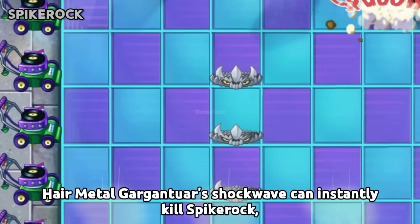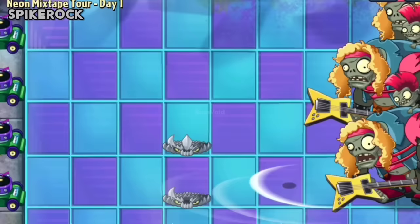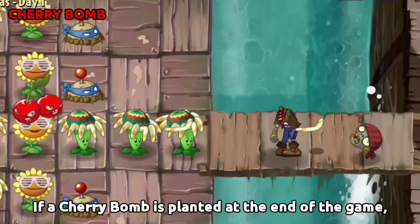Hair Metal Gargantuar's Shockwave can instantly kill Spikeweed regardless of its current degrade level. If a Cherry Bomb is planted at the end of the game, its animation will freeze.